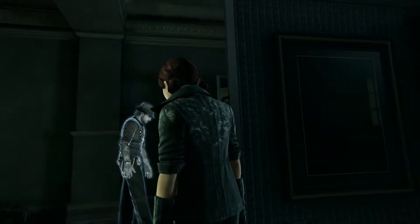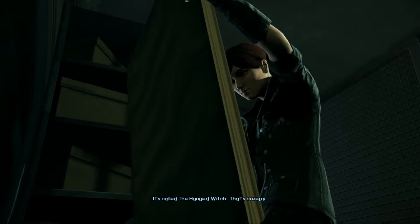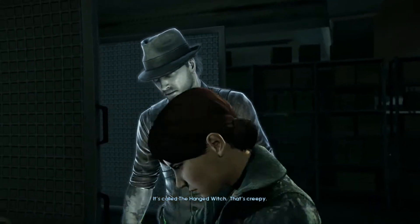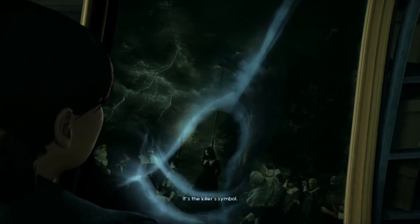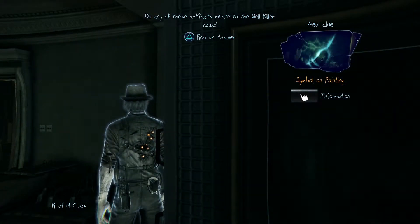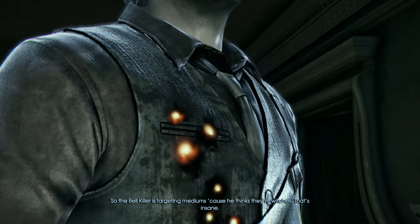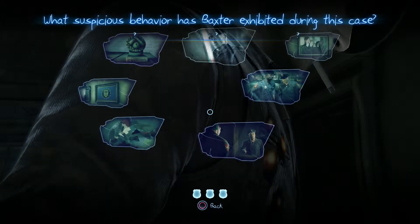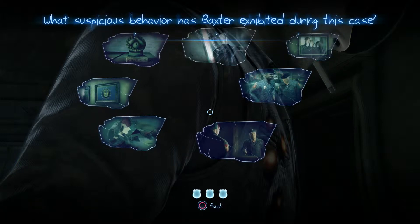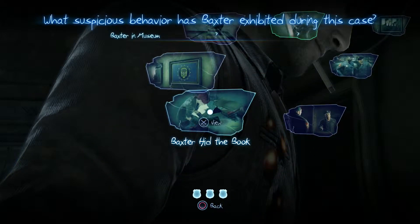Hey kid, I need you to lift up this painting. It's called 'The Hanged Witch' — it's creepy. It's the killer symbol. Okay, so we gotta find an answer now. The Bell Killer is targeting mediums because he thinks they're witches. That's insane. Who do I know that's interested in mediums? Baxter. What suspicious behavior has Baxter exhibited during this case? The painting. The girl.